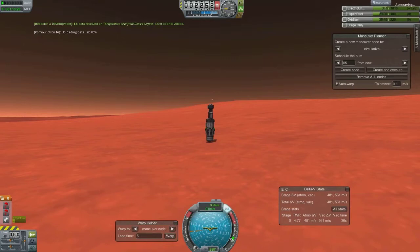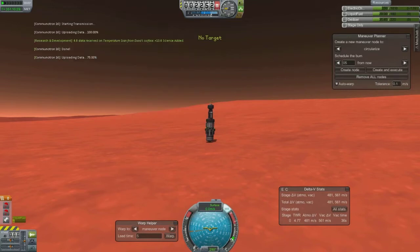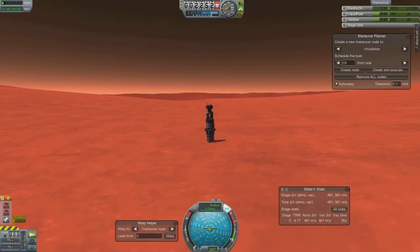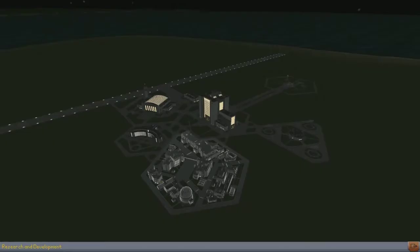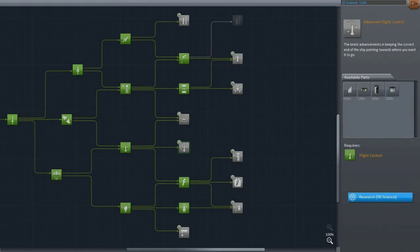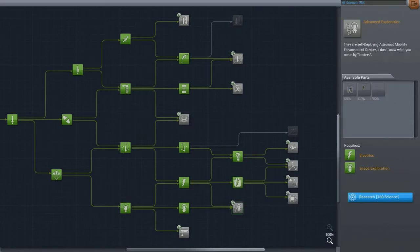That was complete juxtaposition of my Minmus landing, which was completely in the dark. But we are down, I'm doing a bunch of science and clearing that up, then I'm going to open up some more tech tree tiers. As you can see, I've opened up a good amount of the tech trees but there's still a lot more to go. My science points are quite good from that mission, so it was definitely worth doing even with just a probe.